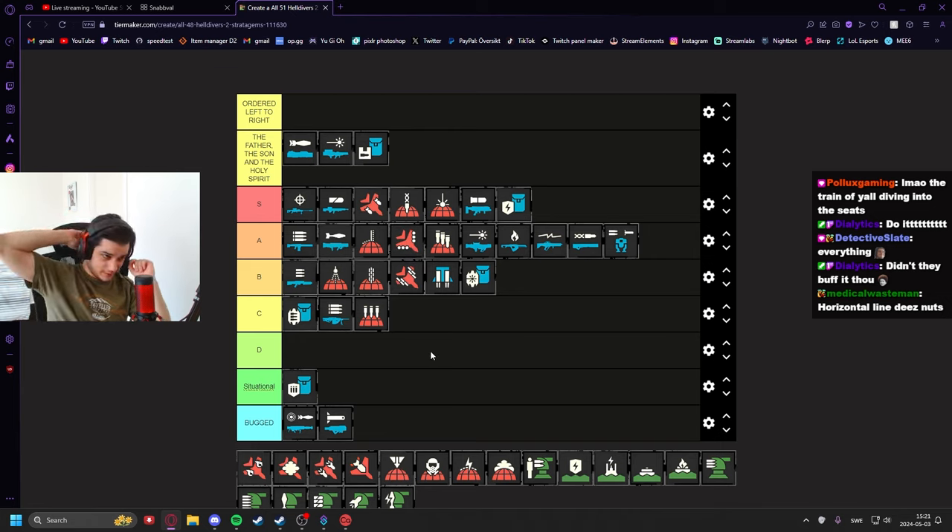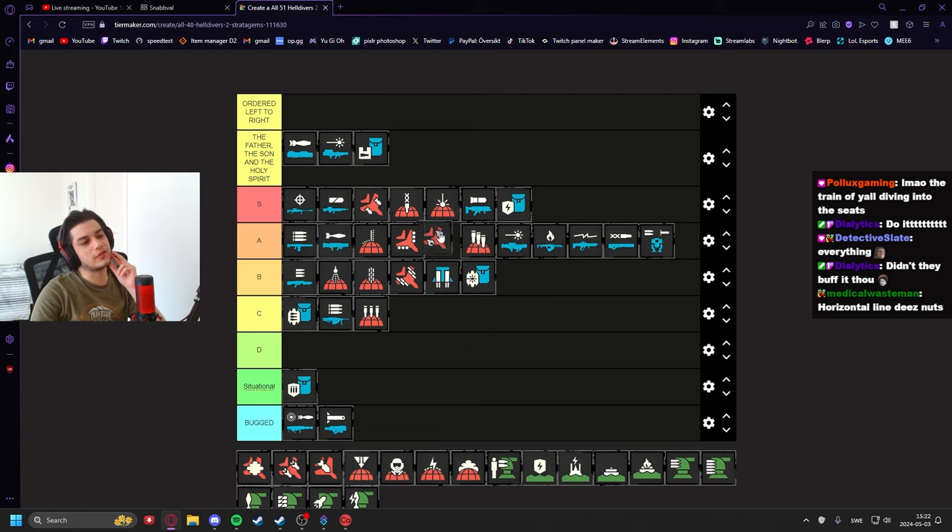Cluster Bombs I'd put around mid-tier. Very strong but it can team-kill and very easily destroy your mechs. It's good against bugs when they're rushing your position, but aside from that you're better off using an airstrike or 500kg or something similar.